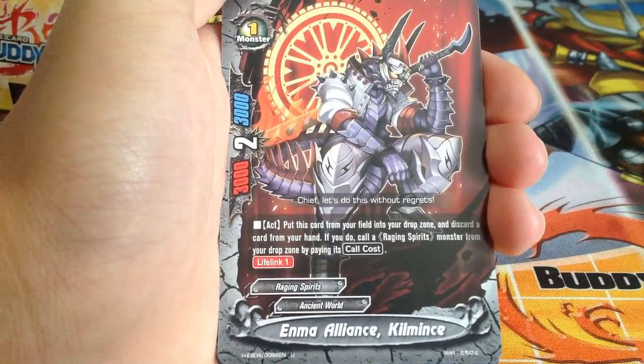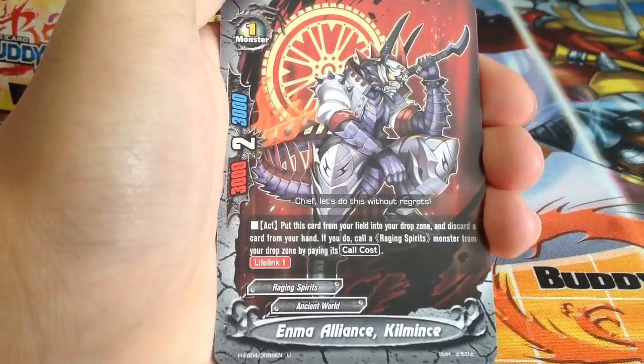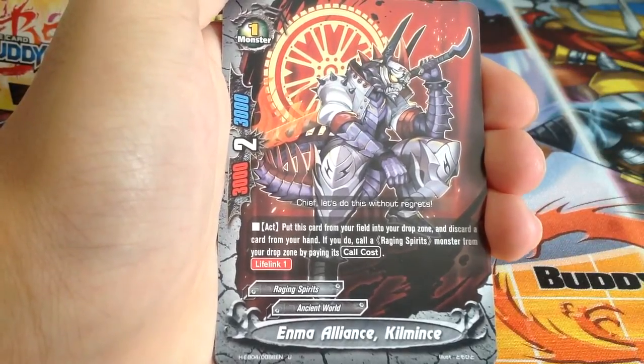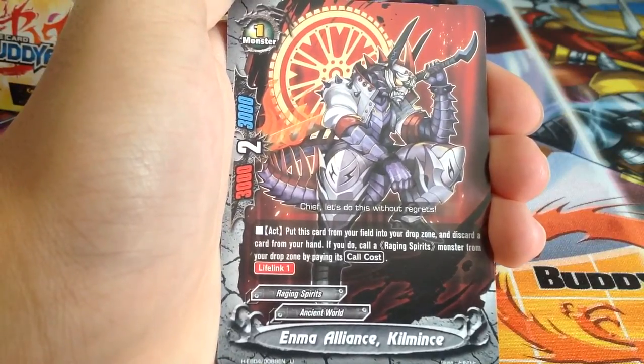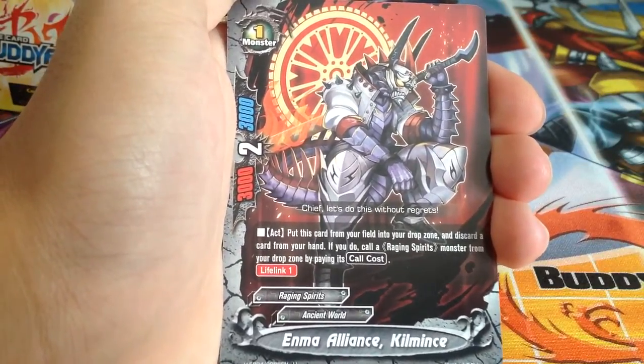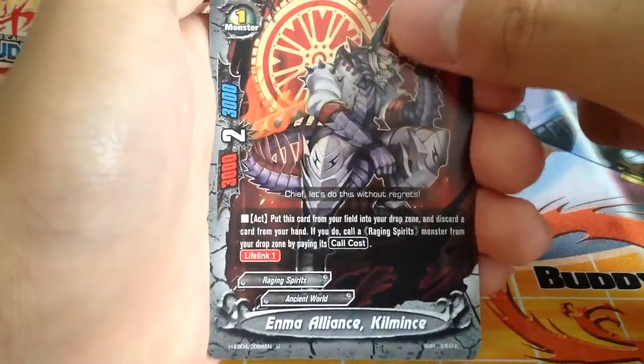Enma Alliance Kill Mints — size 1 monster. Put this card from your field into your drop zone and discard a card from your hand; if you do, call a Raging Spirits monster from your drop zone by paying its call cost. Pretty good — basically pay 1 life and discard a card, and you can re-summon a Raging Spirits monster.